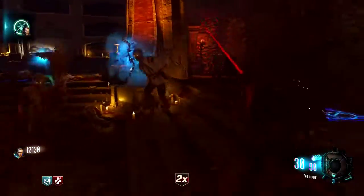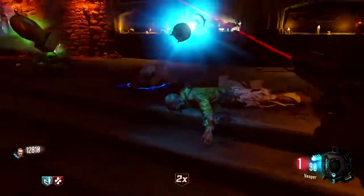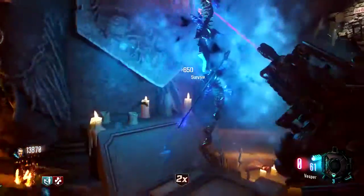Now after the bow has finished upgrading, all you have to do is pick up the upgraded bow at the altar in the undercroft. Once you pick it up, the trophy will pop up showing that 'Take a Bow' has been completed.